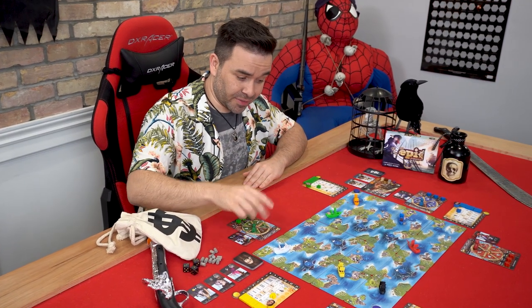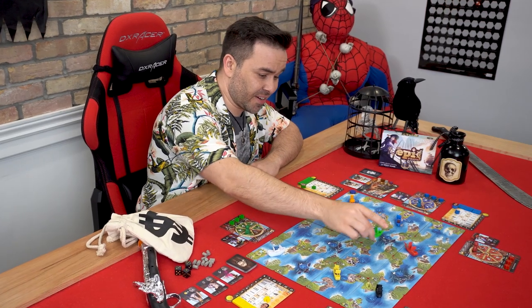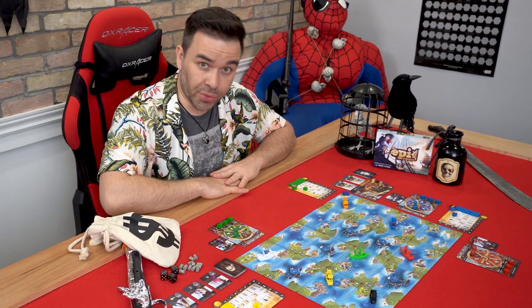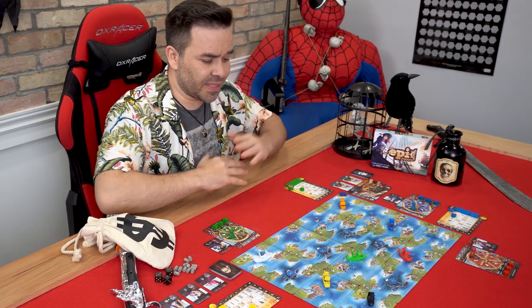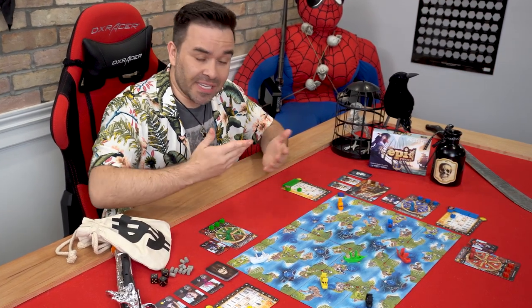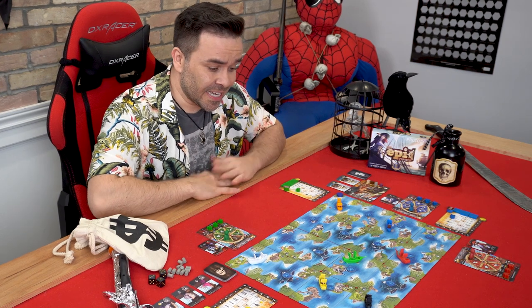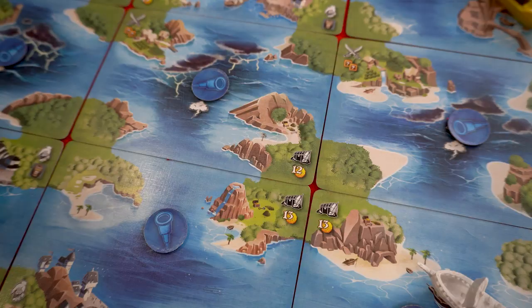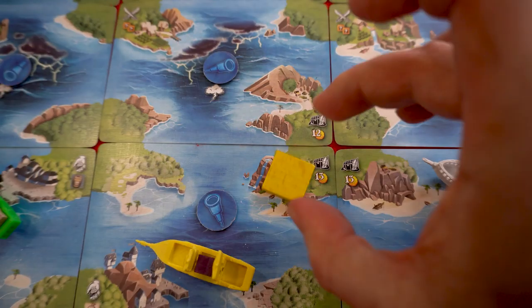Tiny Epic Pirates is played in turns. First, you select your captain's order, then you sail your ship to your desired destination. Once you get there, you execute said order. There's a little bit more to it than that, such as reassigning your deckhands, but that's the long and short of it. The goal is to be the first player to bury three treasure chests — the key to being a good pirate is a strong investment portfolio.